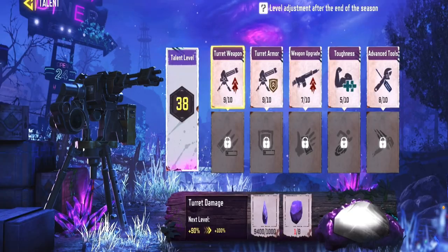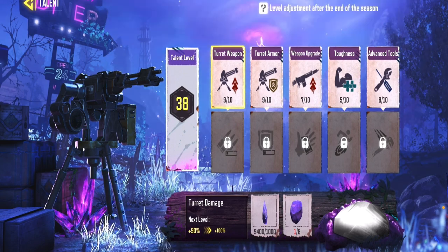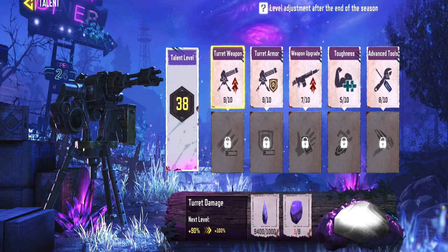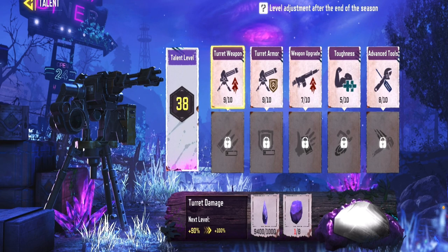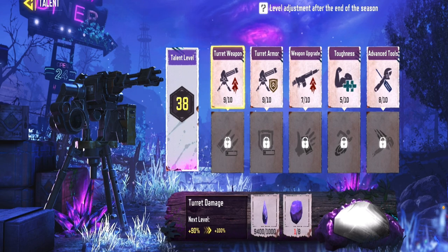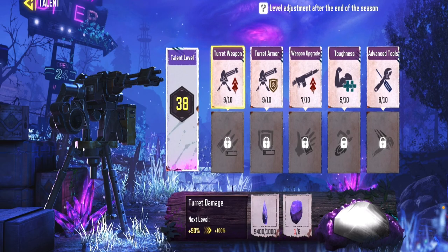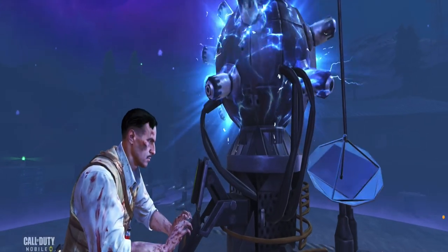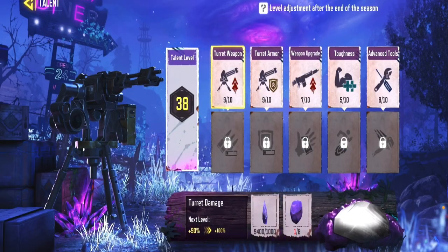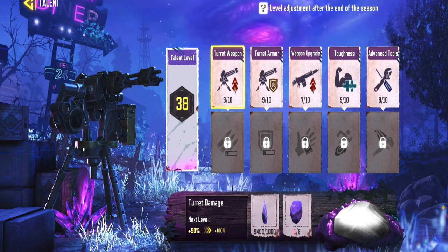Now let me show you what will make hard mode so much easier. Go to Talent. With your turret and turret armor, try to get those as high as possible. Also get your advanced tools up, because when you're playing with randoms, not everybody knows what they're doing — that wrench will come in handy. Then upgrade your weapon upgrade skill. Zombie toughness for your health bar would be the last one I'd upgrade.